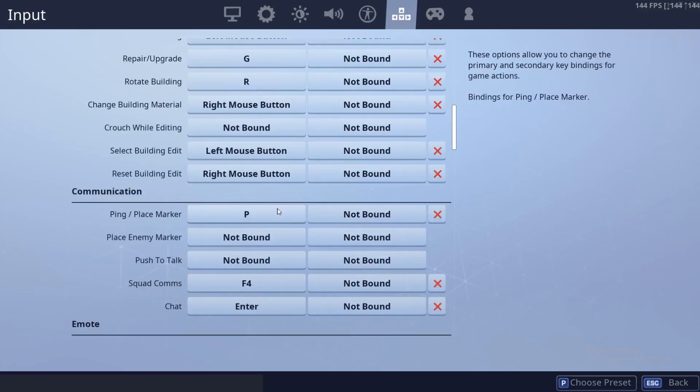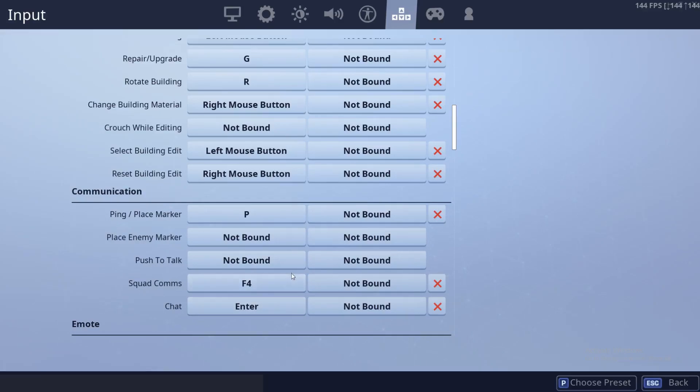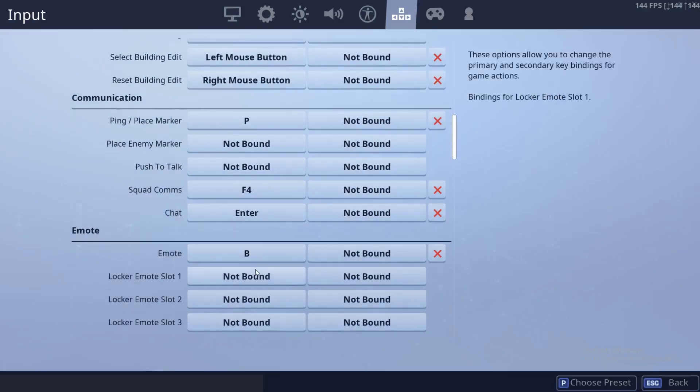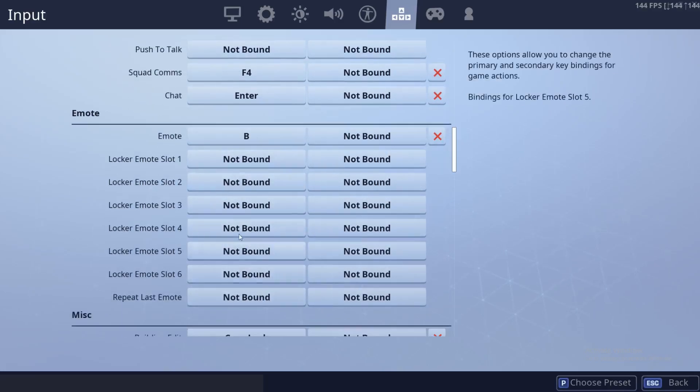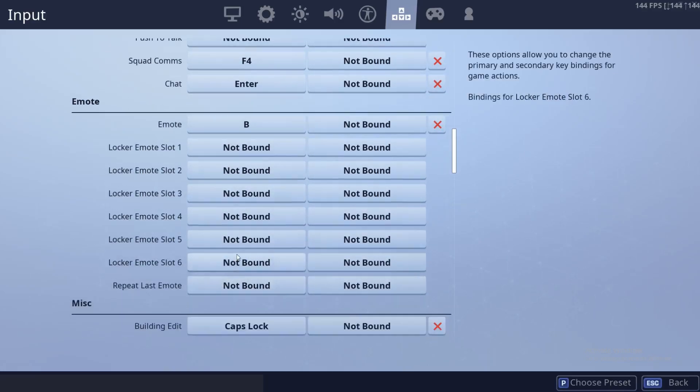For communication, I have ping as P, because originally it was middle mouse button but I changed that for using things. I don't have push to talk — I just have an open voice chat. Squad comms is F4. Chat is Enter. For emote, I have it as B.